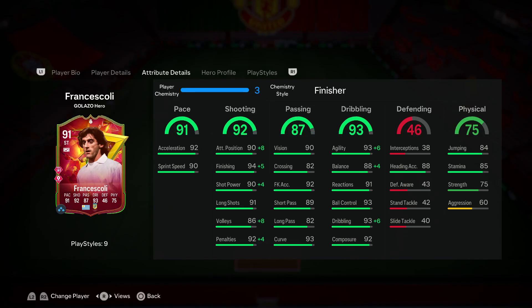When we dive into his in-game stats, it's pretty clear that this guy looks like he's going to be an absolute beast right off the bat. The recommended playstyle for this card is the Finisher, so you can max out his shooting and dribbling as much as possible. You're probably thinking, why not go for the pace upgrade with a Hunter or Engine? But in my opinion, you should really prioritize shooting and dribbling with this player.